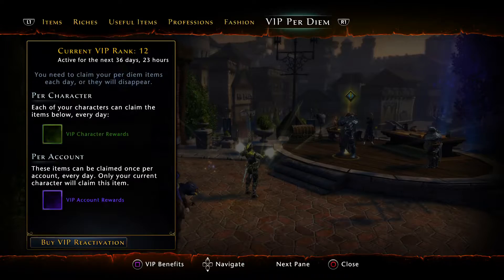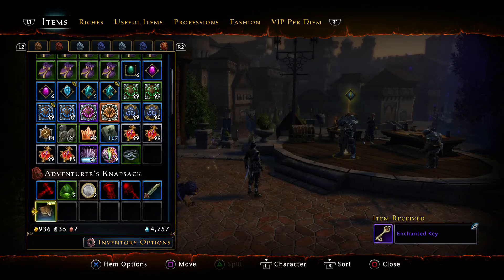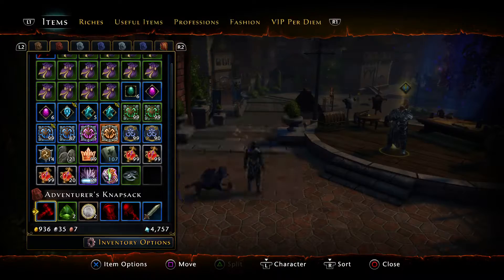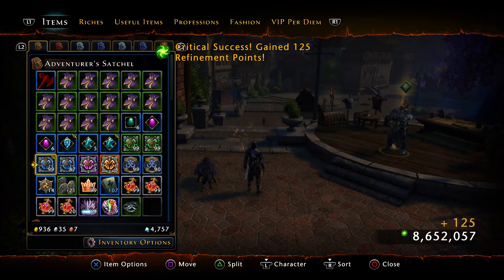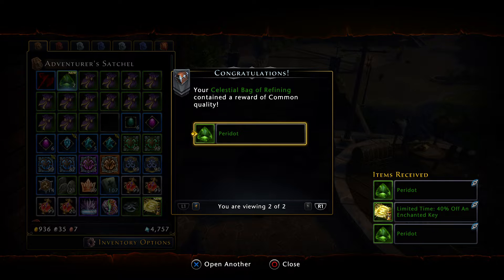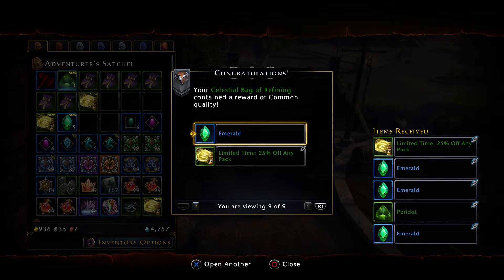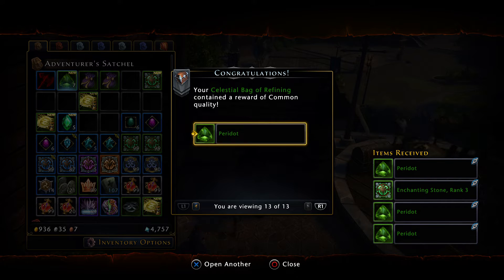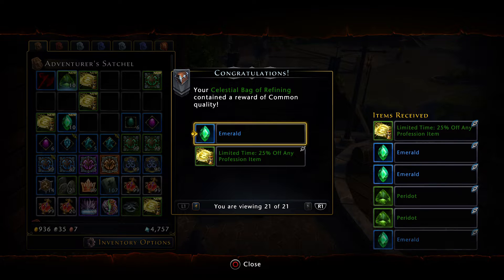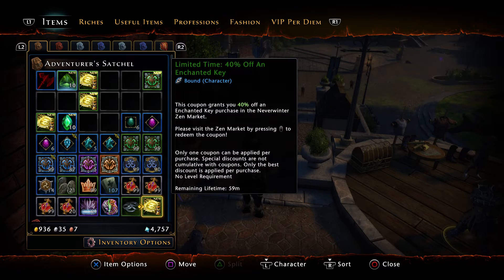Hey, what up YouTube, welcome back — don't forget to like and subscribe. Let's jump right into it. Let me grab my dailies real quickly; I checked this before the server reset. Let's click this and convert that. I'm going to do the merchant prince lockboxes again, but first we need to get some coupons and enchant a key. I made sure to get a bit of extra AD just in case — and off an enchanted key.